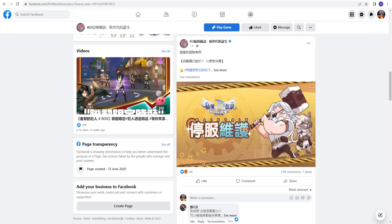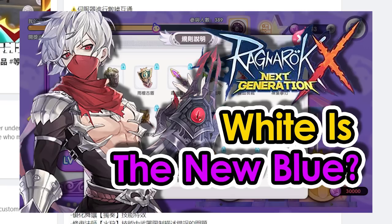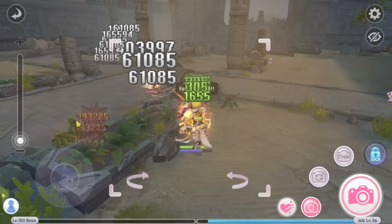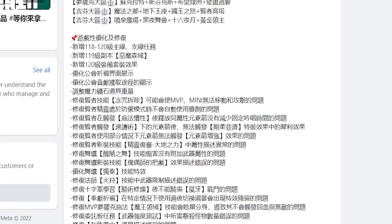Hey everyone, I'm King, welcome back to King Spade channel. The Taiwan server recently just went through a maintenance. From all of the things that had been updated, one of them is the level 120 equipment set effect. Previously, if you had watched the level 120 Umbala equipment video that I made, I mentioned that the white equipment does not have the set effect like its previous version. This video is an extension of that video.